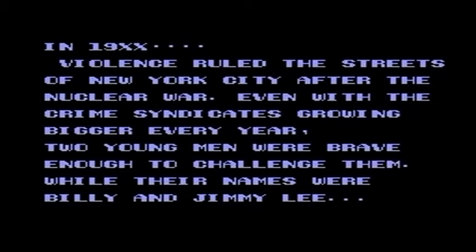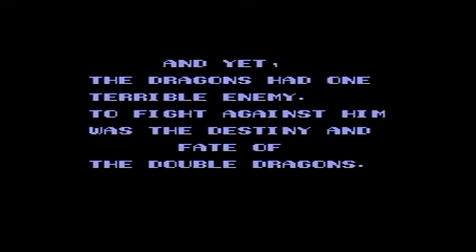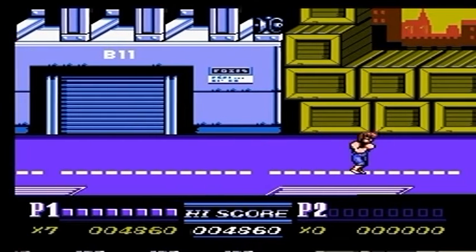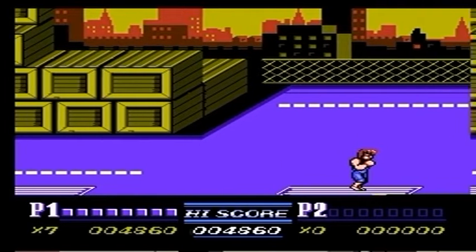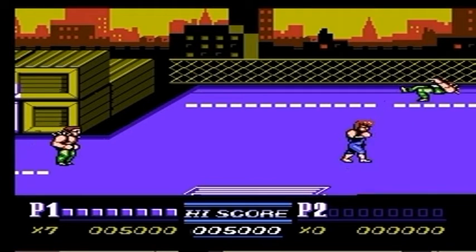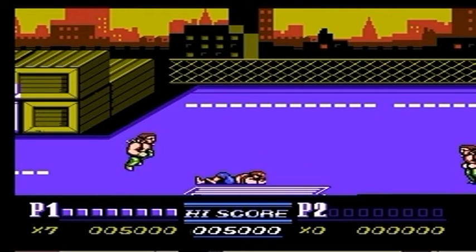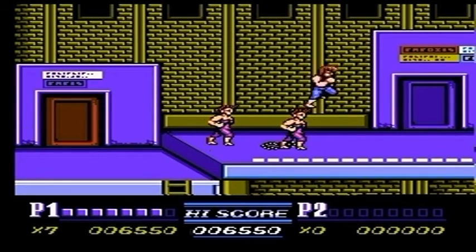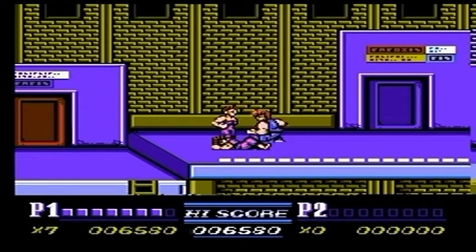We come to Double Dragon 2, which makes some great improvements over the original game, most notably the addition of a two-player mode for the actual story. We do get improvements to the graphics, and we also get an actual storyline besides a guy on a street punching a woman in the stomach and dragging her off. We get a few new moves such as the hurricane kick, the knee, and a powerful uppercut.